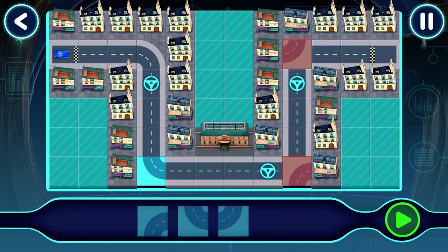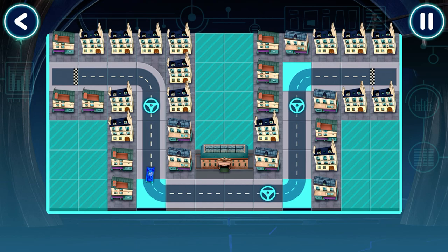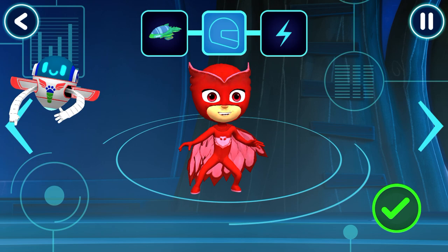Oh dear, this track isn't quite right. Drag and drop the track piece. Good job! Tap here — here we go. Great, your track works! Let's pick a vehicle to drive. Great, who would you like to drive the vehicle? Tap the arrows to see all the options. Awesome, look out for these power-ups!